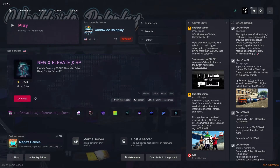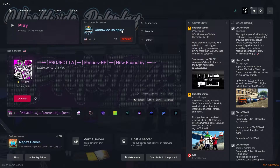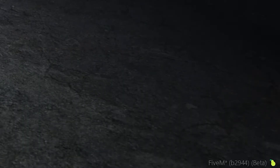Now, for people that are in worldwide, you're going to have to do the following. Let me load into the game. All right, so I got into the server now. Again, on the bottom right-hand corner, you're going to see that beta there again.